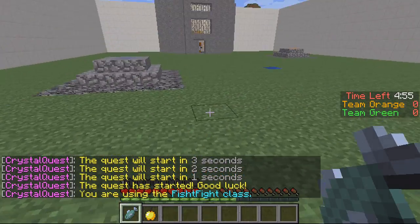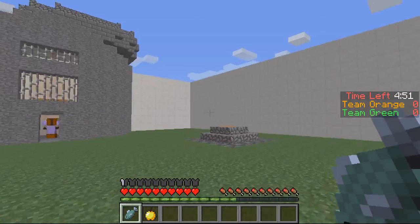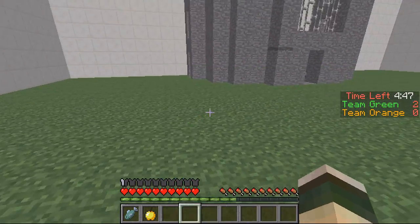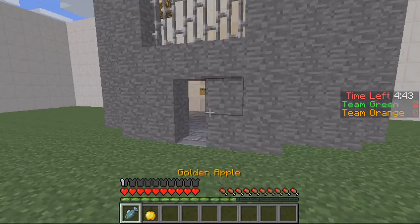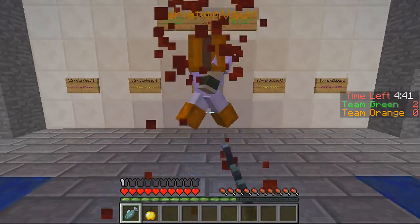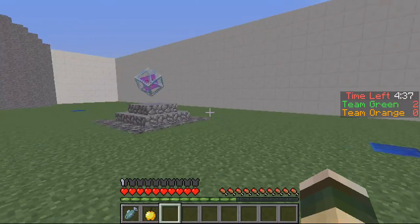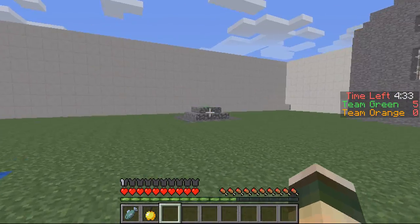All these things will actually spawn. You just have to set the times in the config file for how often they spawn. As you can see something spawned here and that gave me two points — so green has got two points. If I was to kill him I'd also get points. As you can see a crystal spawned here — all I have to do is click it first and I get three points.